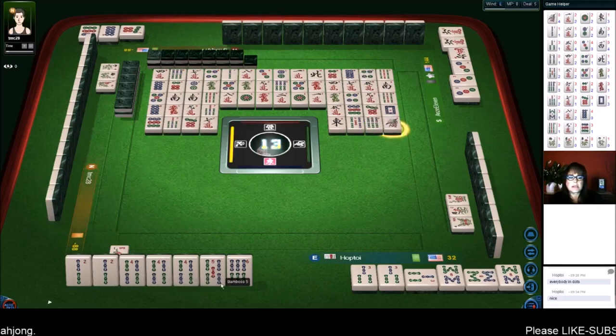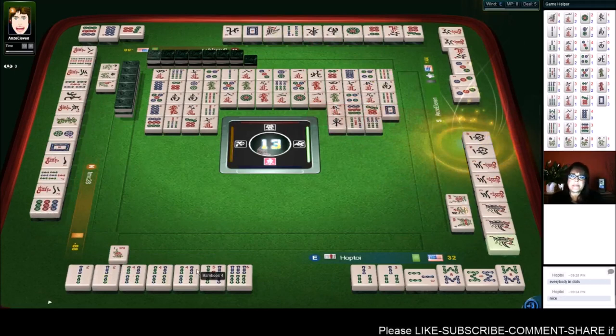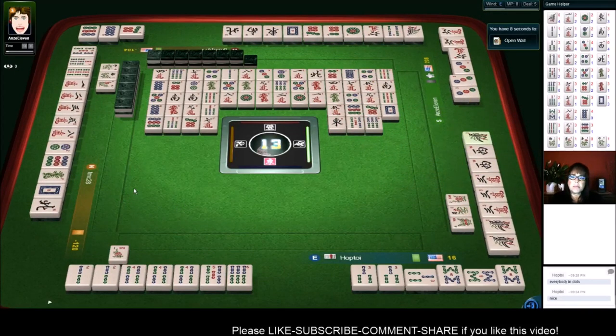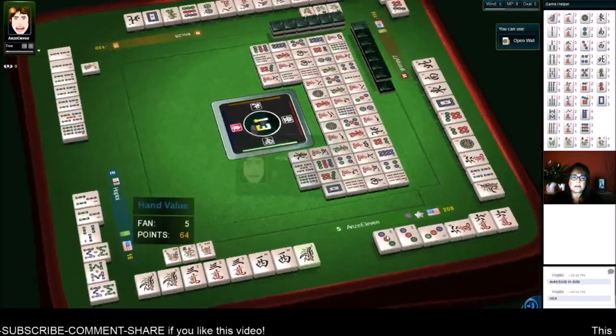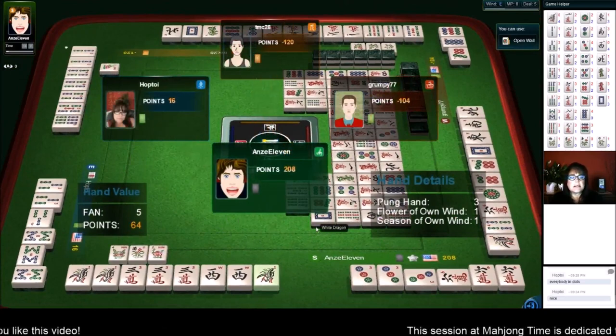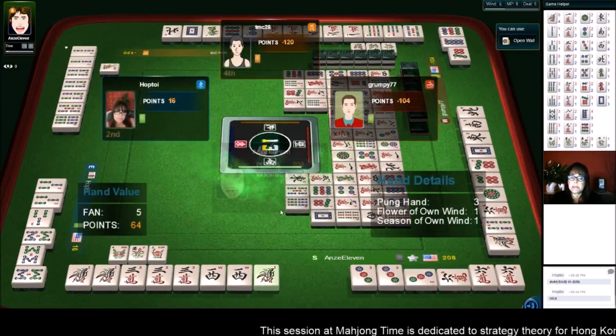Mahjong — darn it. They just got a big win. All pong. They got five fawn — pung hand, all pong, own flower and season. They got first place. We got second place. There's no shame in that.